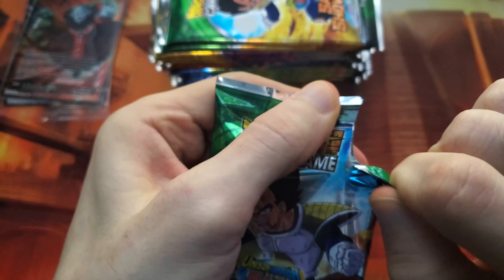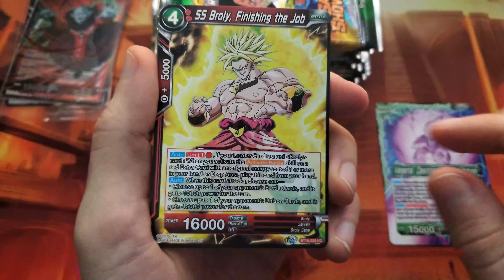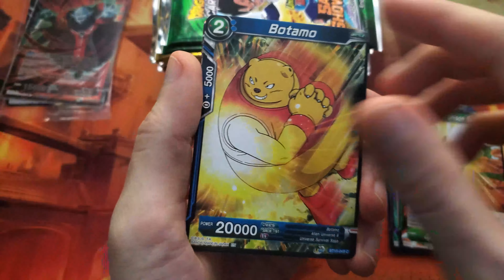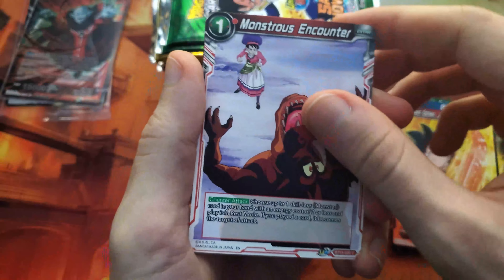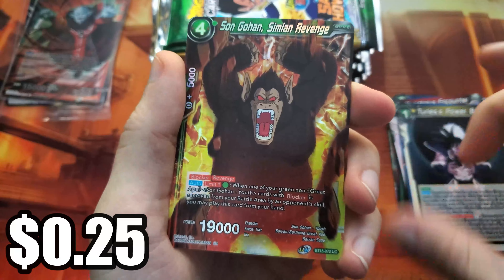Now let's move on to our packs. We're hoping for some of the cards I actually wanted for my collection — any of the Kefla cards, or the special rare Broly card that I really want. There are also a few super rares that are nice, like the super rare versions of Kefla and Broly which are pretty cool looking.